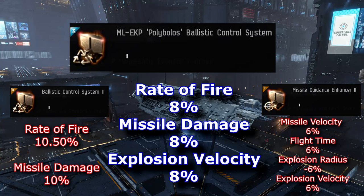This bad boy gives us a flat 8% to rate of fire, missile damage, and explosion velocity. Not to mention it's a whole 5 CPU less than a T2 ballistic control.